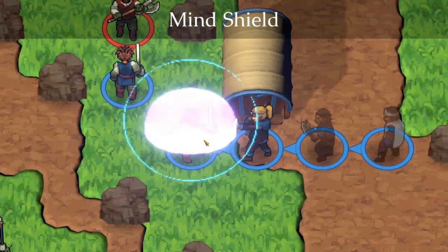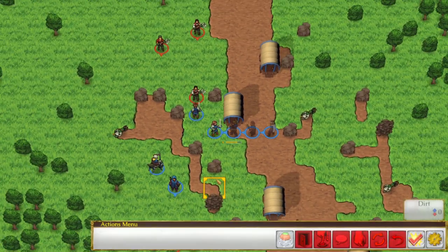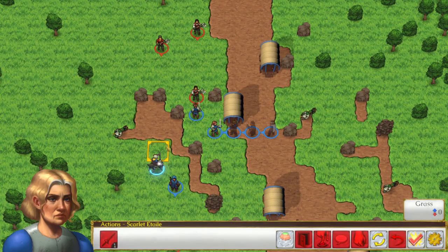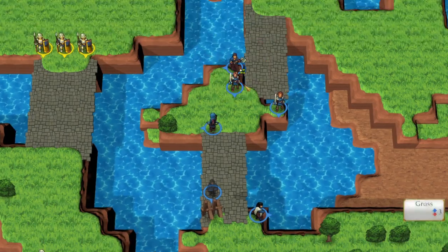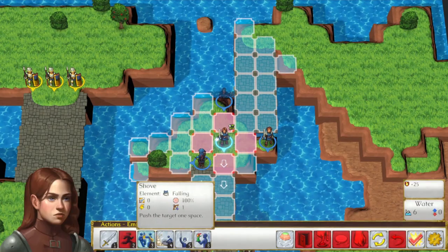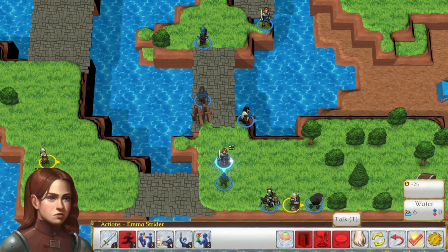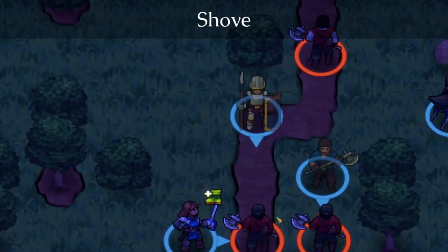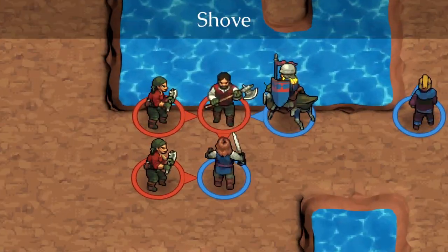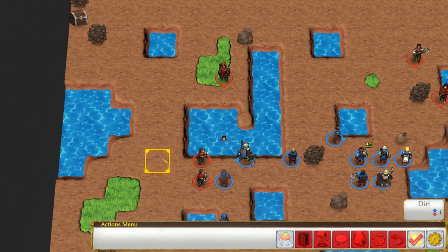In Telepath Tactics, there is a whole environmental system that allows all characters to interact with pretty much anything around them. From very early on, many characters can push and pull other characters, which can be used to make allies reach farther on their turn, or against enemies — pushing them into walls, each other, or into traps and water where they will lose turns on top of taking damage. And that's just the tip of the iceberg.